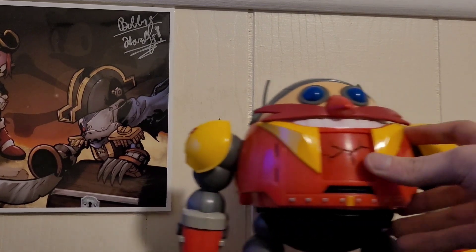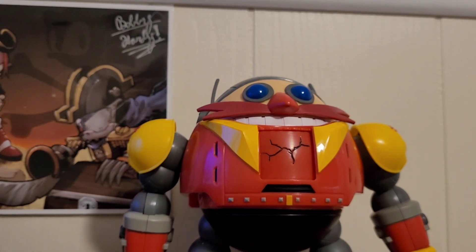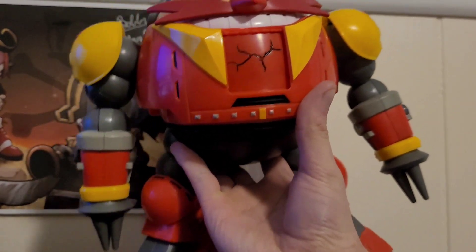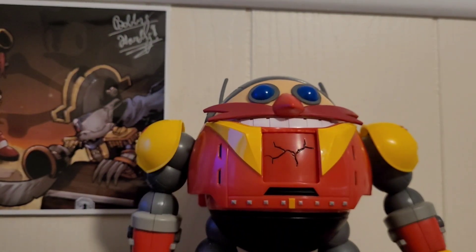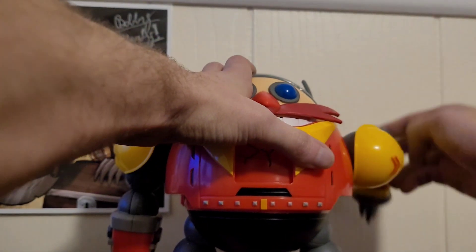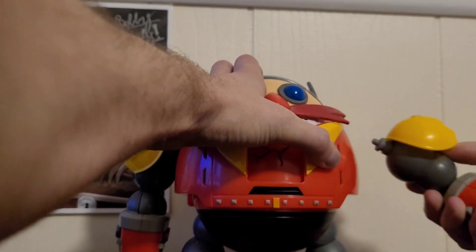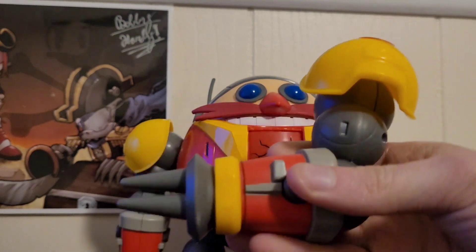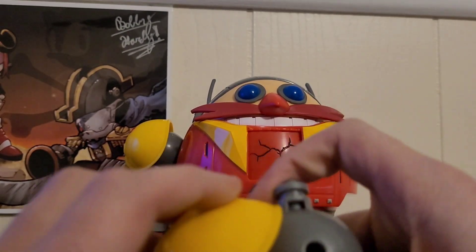Now for the main attraction — the Death Egg Robot. Sorry if you can't see the whole figure. My back is in a bit of pain. We pick him up — not a whole lot to grip. Let's go over the articulation. The arm can go all the way around, up to a few positions, and the main gimmick is that the arm can come off. Let's take it apart piece by piece and show you what it can do.